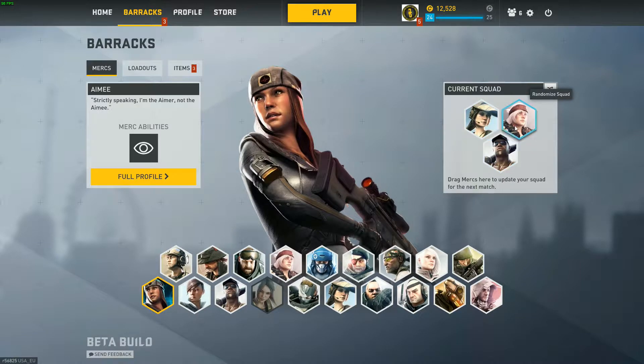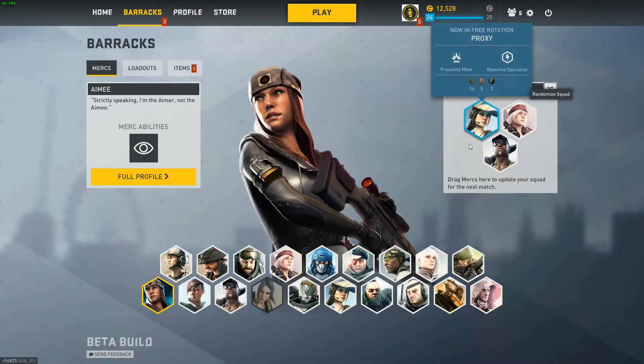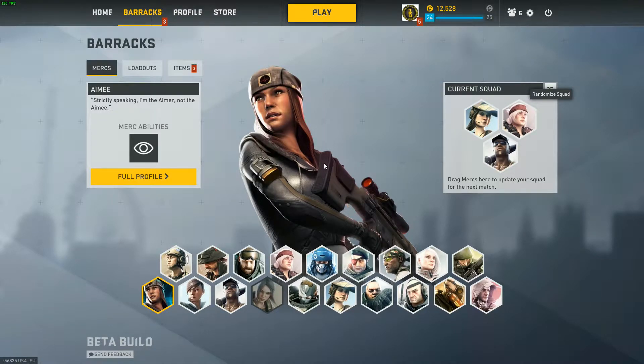We have these three random mercs and then I'm going to trade up three different cards. Whatever we get, I need to play a game. And to make it a little bit more interesting, every time I die I need to switch mercs. I'm going to do one bronze, silver and a gold.